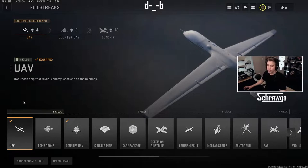Starting off, the very first killstreak is the UAV. This takes 4 kills to activate, or if you turn on scorestreaks you need a score of 500. Looking at the description, it's a UAV recon ship that reveals enemy locations on the minimap. Now we'll go into an actual match and see what that looks like in game.